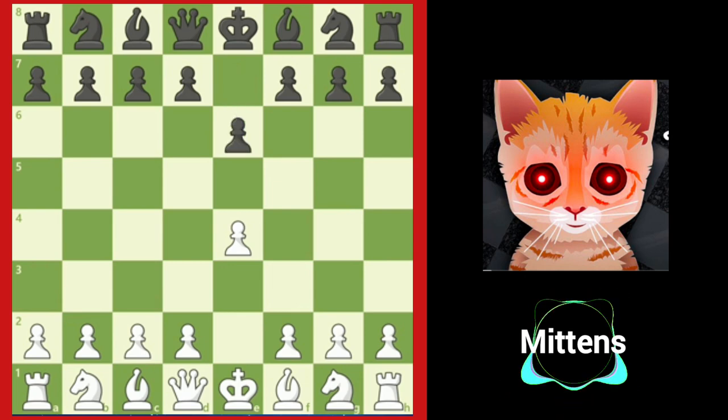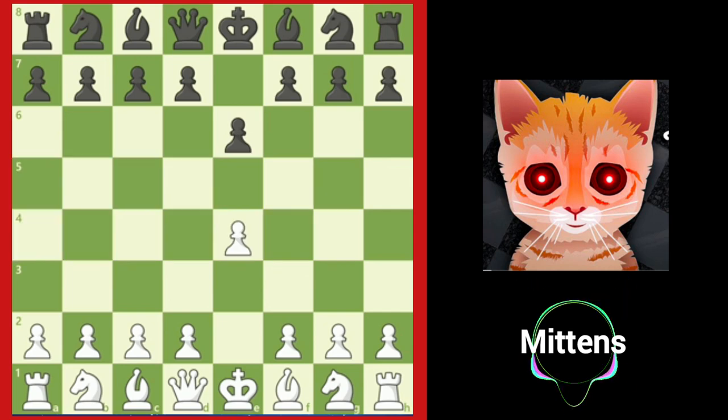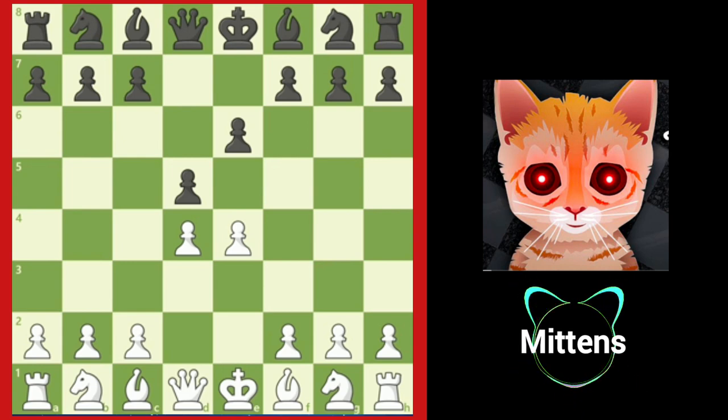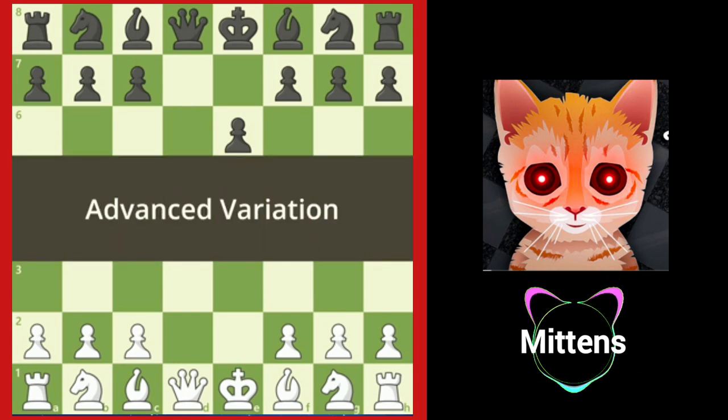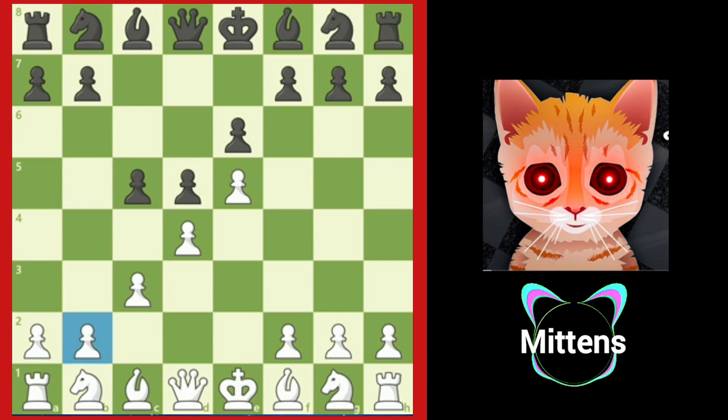After e6, the opening is known as the French Defense. White grabs more space with d4, and black strikes in the center with d5. One common way for white to continue is by playing e5, known as the advanced variation. White advances the pawn and grabs space. Black will fight against white's center with c5, and after c3, white creates a strong pawn chain from b2 to e5. This is a typical position in the French Defense.